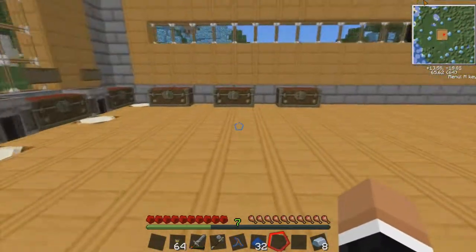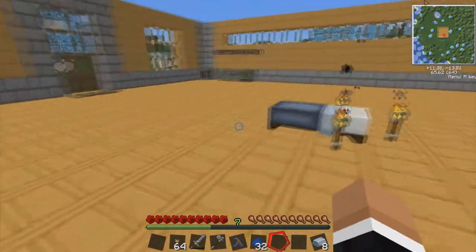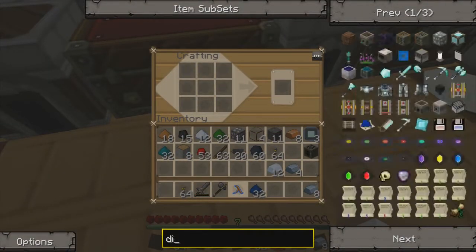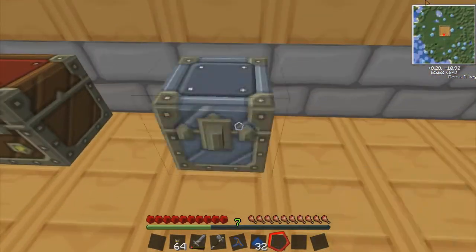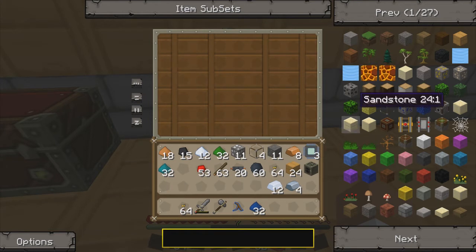Before we go down the mine, I found a Thumbcraft chest down there and we really need more storage because I'm running out of space. Let's make some wooden planks, then a chest, and stick that in the center of the crafting table. This is a mod called Iron Chest — you take a regular chest and upgrade it to an iron chest, then to gold, diamond, and eventually crystal. It has roughly the same space as a double chest even though it's a single block.